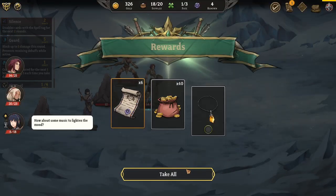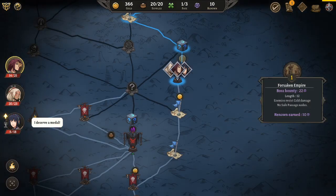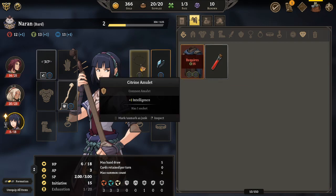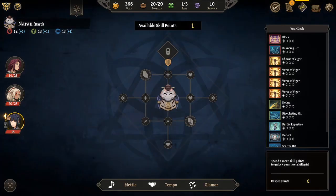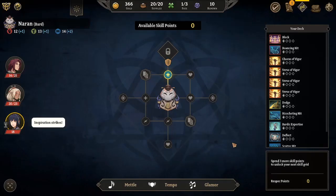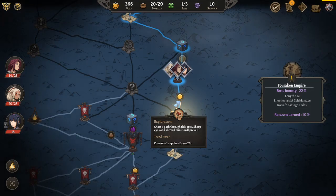That was a weirdly easy one. Plus one to intelligence. This character could use more intelligence - she's dumb as shit. Her attack spells are all intelligence based, so when she goes to attack other enemies she needs more intelligence. Her buff spells are weirdly strength based.